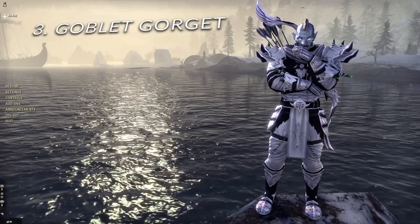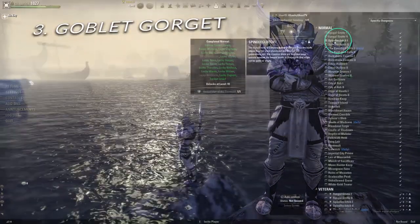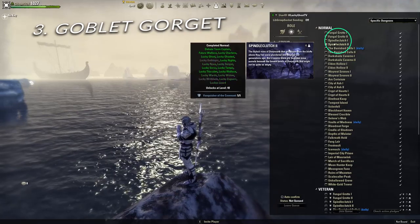Item number three: Goblet Gorgette. This lead can be found in the Spindle Clutch 1 Group Dungeon and drops from the final boss.